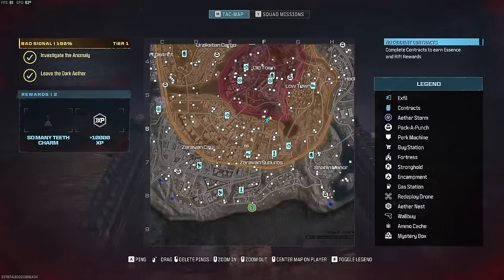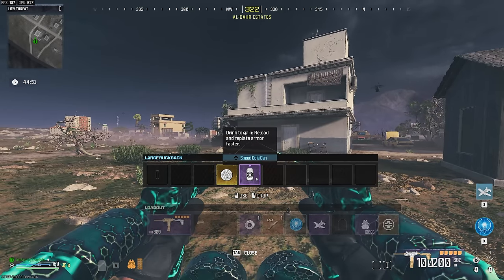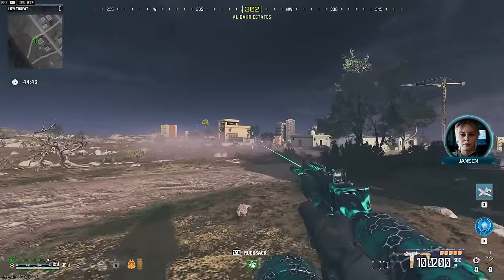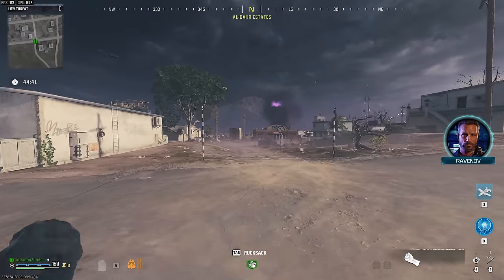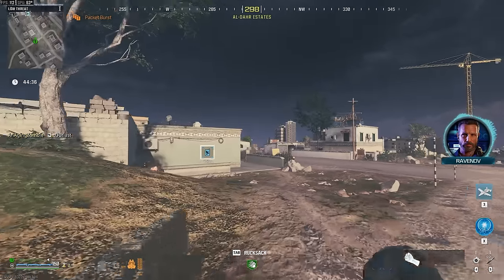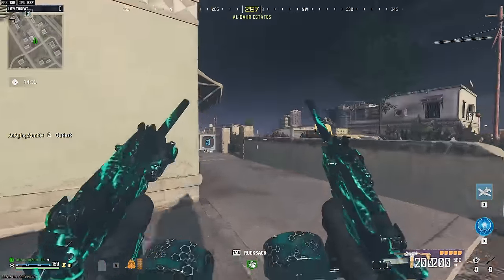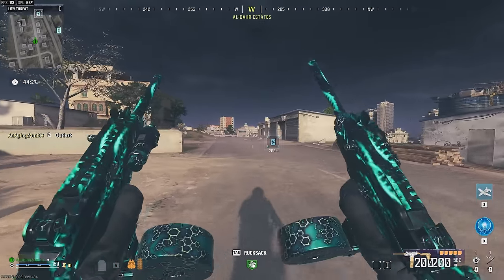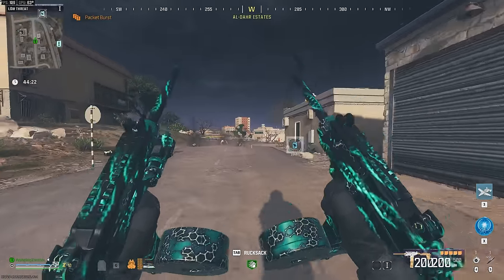Okay, so now I have the Elder Sigil, so we're going to go back in and try to do the same strategy for those two contracts and hopefully get the schematics and then get out. So let's do it. I'm going to do a little prep work — still try not to use weapons. I'm really only using weapons for the dogs, the hellhounds, and I know you can use throwing knives but I'm not great with throwing knives.